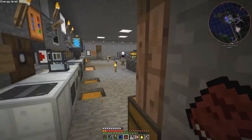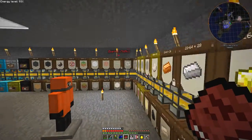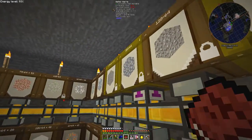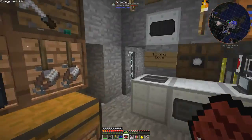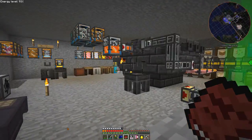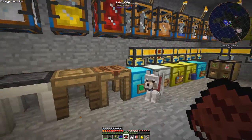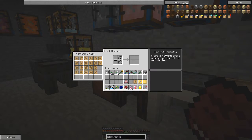I'd better go downstairs - I haven't got any cobblestone because I've put it away. Let's just take a stack of cobblestone. So I need the pattern table. What I do is put the crossbar pattern in here with cobblestone.